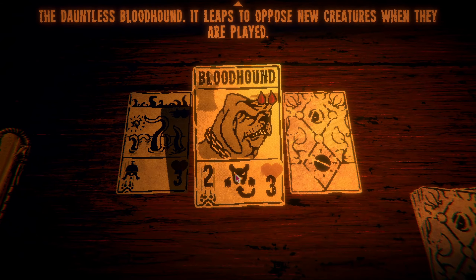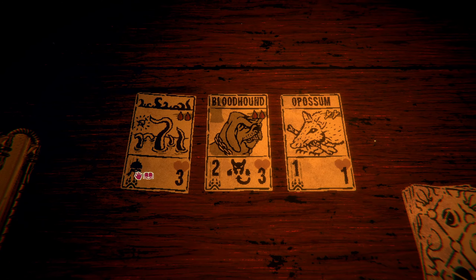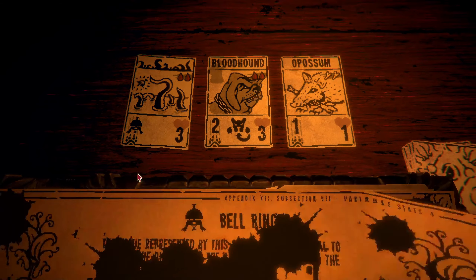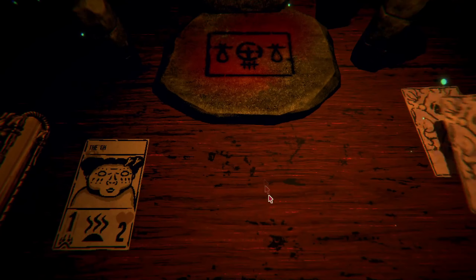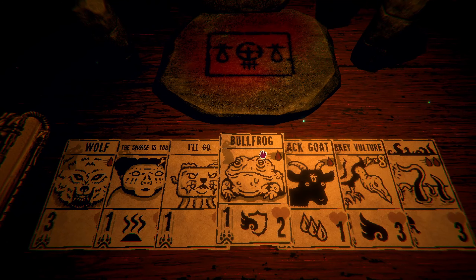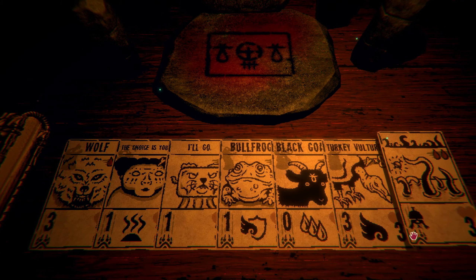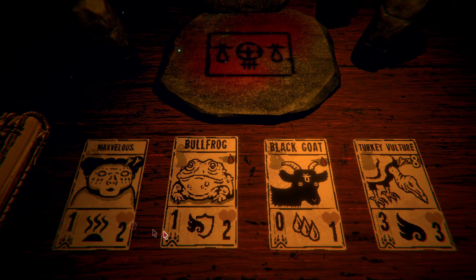All right, new card. The dauntless bloodhound - it leaps to oppose new creatures when they are played - and the opossum. Now's our chance to pick up this whatever it does. Bell ring - okay, we're grabbing that. We can go here, we can put bell ring on something else. Turkey vulture - oh we cannot put bell ring on something else. I see - it's attack.